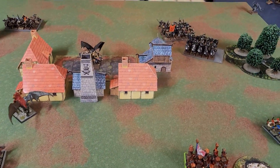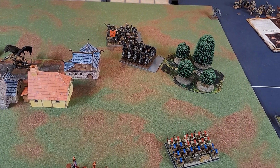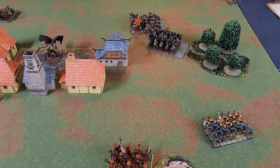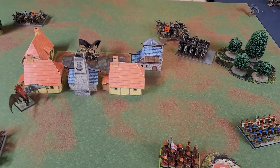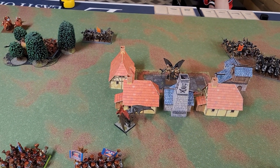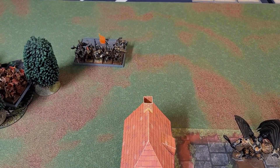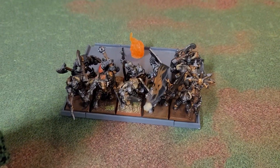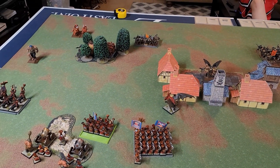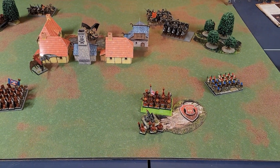Over on this side, the Hobgoblin Wolf Riders tried to sneak around the flank, but they got hit by the Spawn and were run down. In the Chaos Warrior turn, they advanced up, and the Chaos Warriors got an irresistible force on a level three fireball, but wound up with a Calamitous Detonation, killing another four out of the unit with the Sorcerer. Apart from that, everybody's just moving up and getting into charge range.